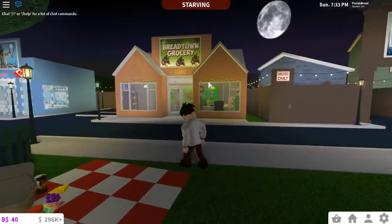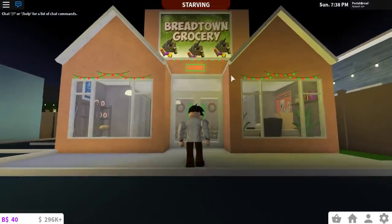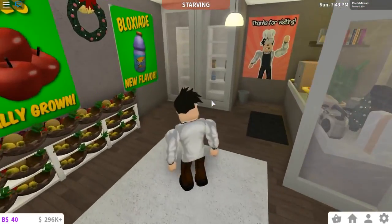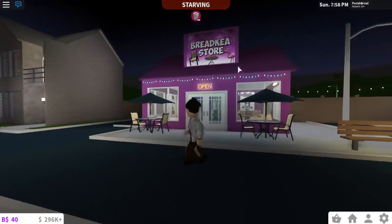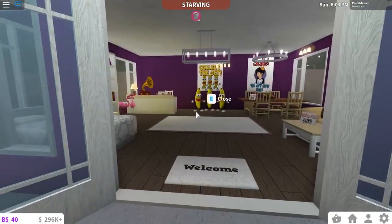If you guys want me to make a little playground here, like replace this with a playground, I'll probably try it out and see how it goes. The grocery store has a sign now — 'Bread Town Grocery.' I'm actually going to change it, I don't like it too much, but this is what we got for now. The signs inside are still the same but I might keep them or make my own. The Bread Kia store also has its own sign — it's so pretty, it's very purple.